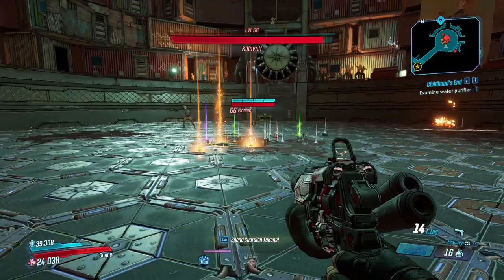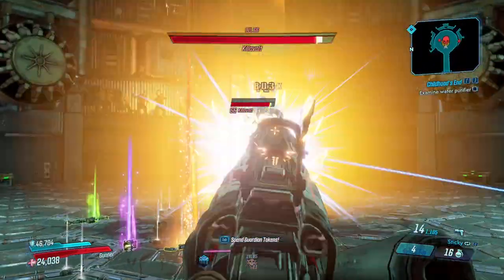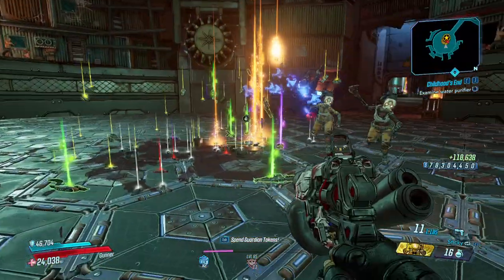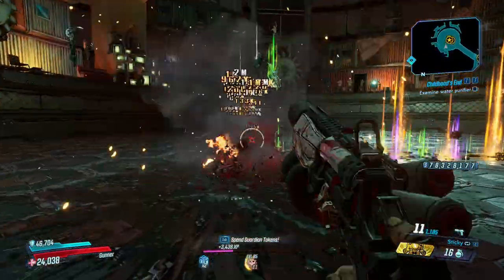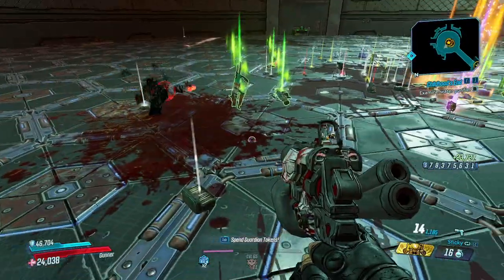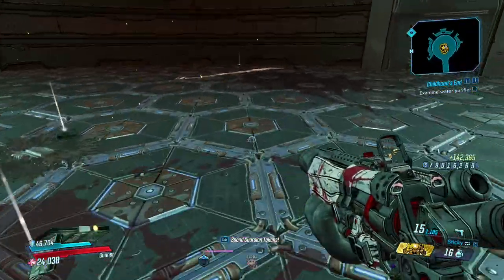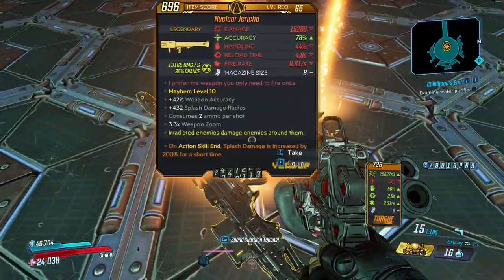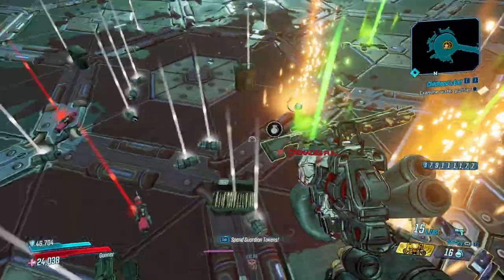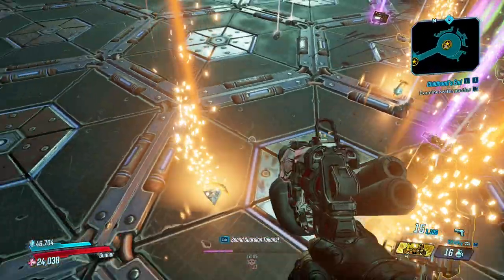He can be kind of annoying because of this immunity phase, but he's not too difficult of a fight. He dropped a couple things here. If you don't have an explosive weapon to down yourself with, you can always let these mobs kill you — there's always going to be quite a few of them that respawn and spawn continuously throughout the fight. You can also pick up these drops and sell them for money if you don't have a whole lot.